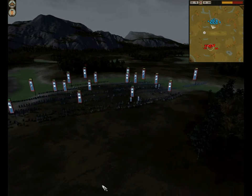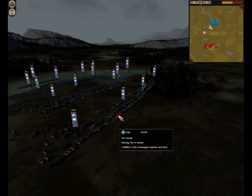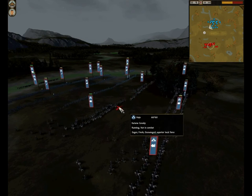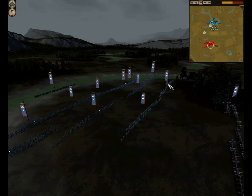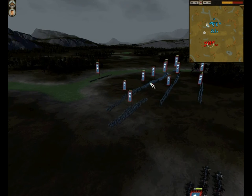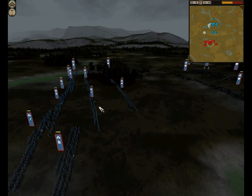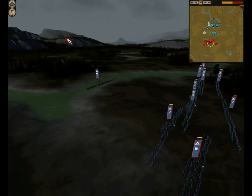Up front he's got quite a lot of cavalry — when I saw that I knew it was going to be a tough battle. He's got 2 units of Great Guards, 2 units of Yari Cav, and behind that 2 units of Katana Cav. Over here he's got a couple of Matchlock Ashigaru, some Naginata Warrior Monks on his flanks and in the middle of his line, some Naginata Samurai, and some Katana Samurai, all mixed in that line.